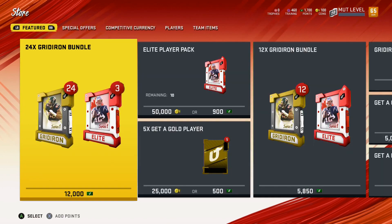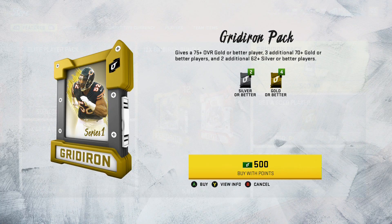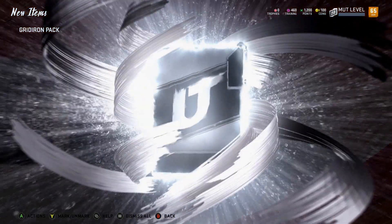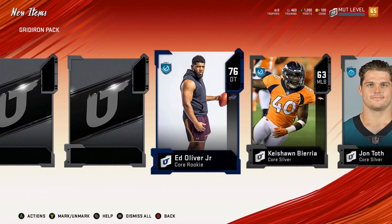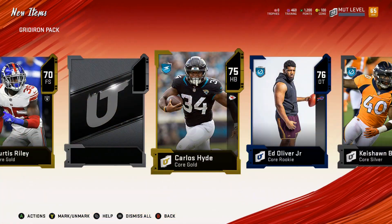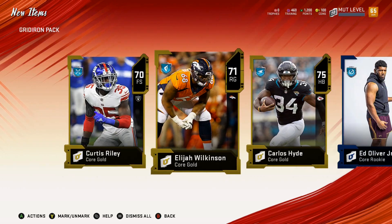Oh yeah, I forget that you get points for purchasing packs. One more gridiron pack and we're going to keep it short. Another silver, another gold — 76 defensive tackle, he'll probably be pivotal for right now. Another gold, and Carlos Hyde again! We can sell one of the Carlos Hydes — that might be the first card I sell.